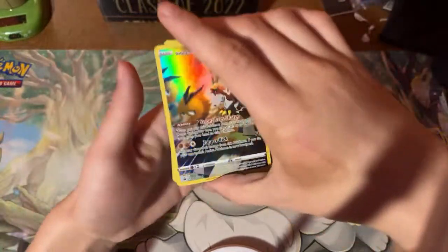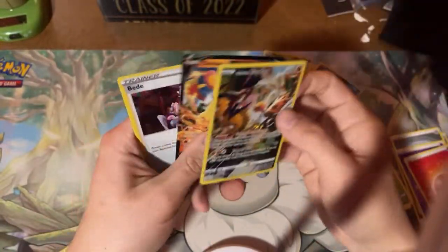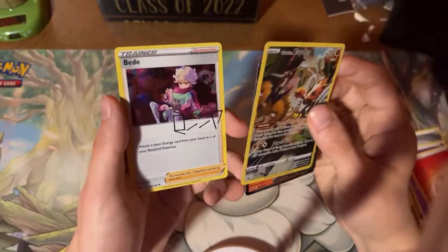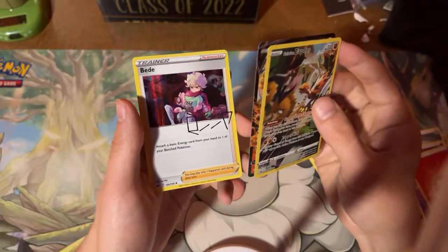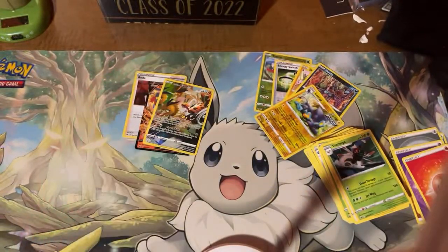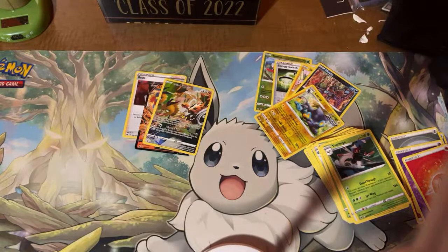We got the Zapdos, and that comes with the tin. Simisear. And the holographic — I can't remember how to say this because it's a name. Beed? Is it Beed? Might be Beed. Anyways, thank you for watching. This was fun. Crown Zenith — I think I did one opening. It was fun. Let me know what I'm going to see next, and I will see you guys later. Thank you for watching. Bye.